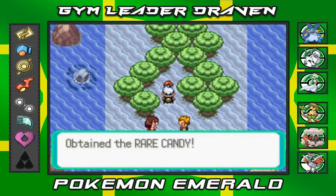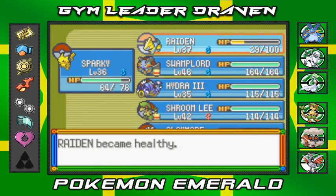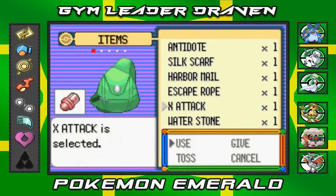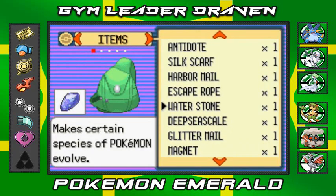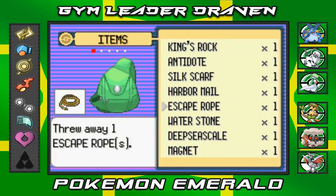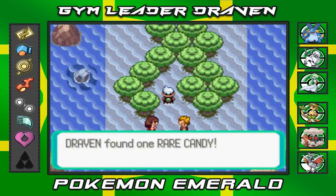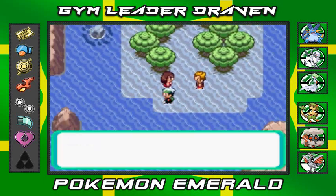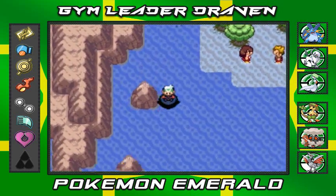What does this Poke Ball do? It's a Rare Candy — holy crud! We didn't come prepared. Let's clear the bag — Litter Mail, Escape Rope, Harbor Mail, all stuff I don't need right now. We just made a lot of room and found ourselves a Rare Candy. We've got a lot of ground to cover here.